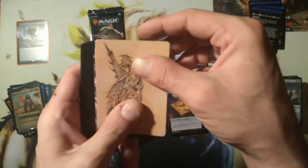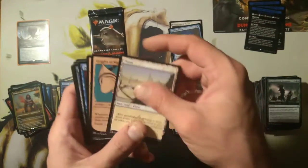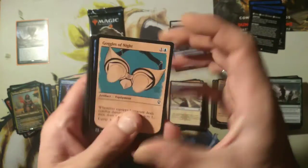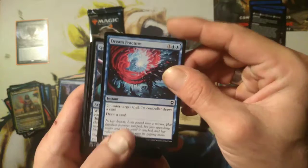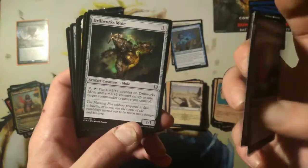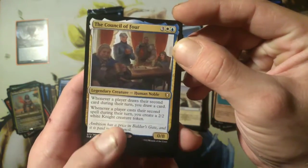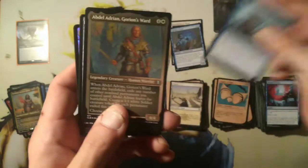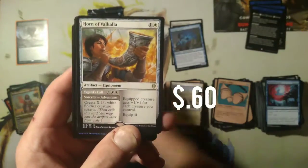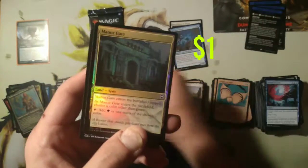I might pull a good planeswalker, or at least one of these dragons. Full of their art cards — Ancient Brass Planes. Got Goggles of Night and Thrakis the Butcher, Dream Fracture, Goggles of Night, Contact Other Plane, Cast Down. Drillworks Mole, Dungeon Delver, Council of Four. Sword Coast Sailor. Abdel Adrian Gorion's Ward. Horn of Valhalla, Descent into Avernus, foil Manor Gate.